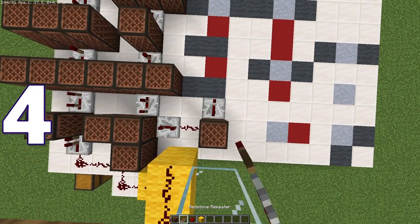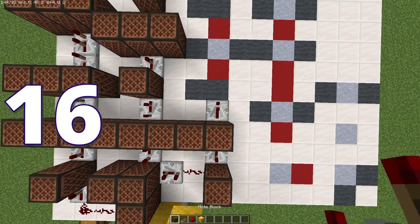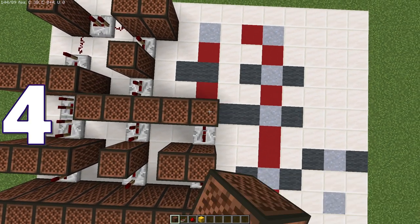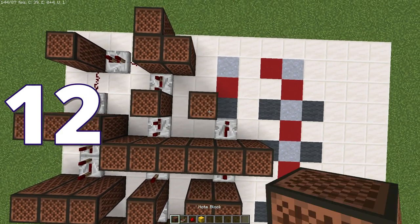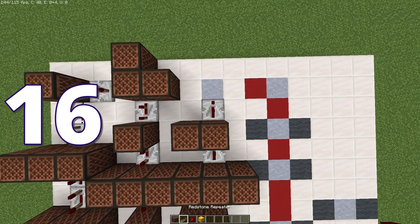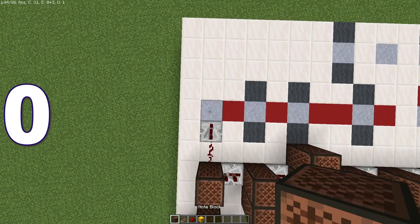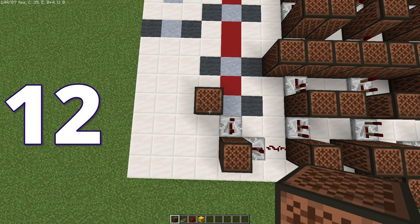Redstone dust, then another redstone dust, and on the clay we're going to go four. Turn to the left — three ticks, 12, 12. 16. One tick, 12. 16, two ticks. 12. Turn to the right, we're going to do a redstone dust followed by three ticks. Zero. Turn to the right — three ticks, on the wool it's going to be 12. Clay will be four.